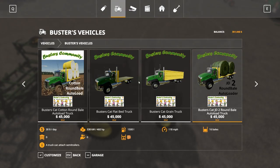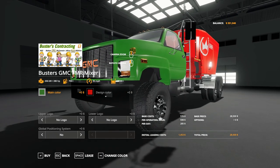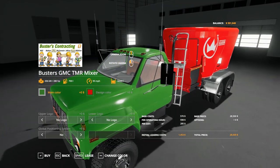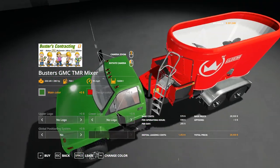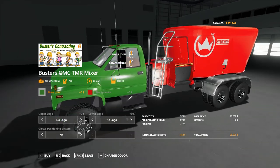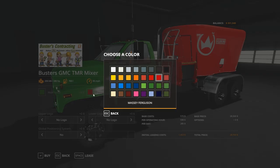Let's go to Buster's vehicles in the shop. I didn't forget to activate it — cool. Yes, the Buster's GMC. Nolan put it on the GMC truck here. This is not out yet — it is currently in testing, and at least I can confirm it does work. I don't see any issues with it.